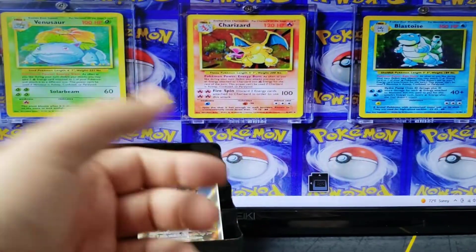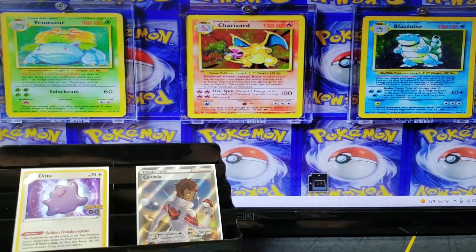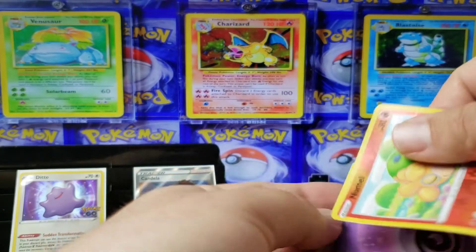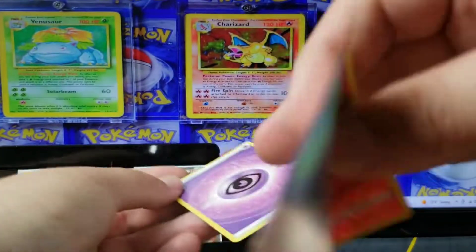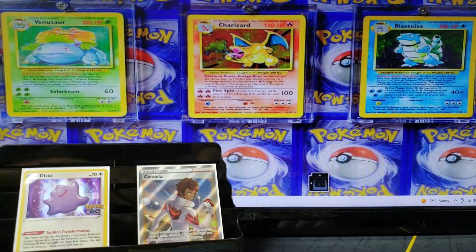One of my local shops is already having issues — I guess a kid came in and stuck a Ditto to an energy card, and they peeled it and realized what happened. Yeah, trying to pull a fast one there. Because the Dittos are worth something — I don't know what they're at right now, but we'll see when I post it on the video.